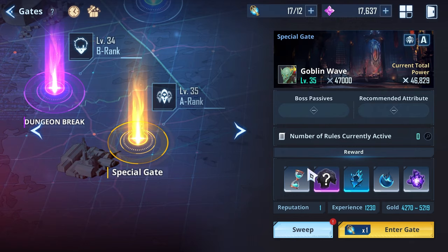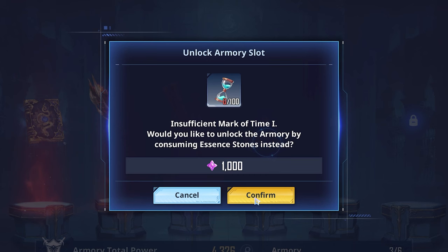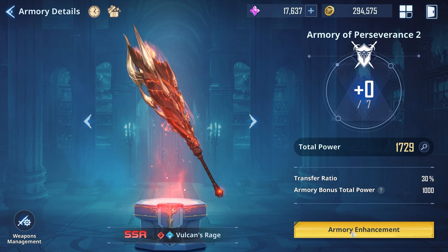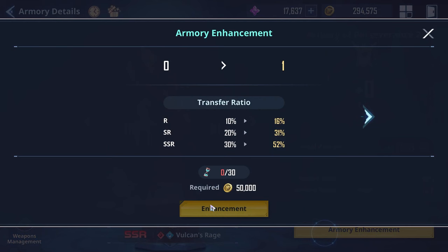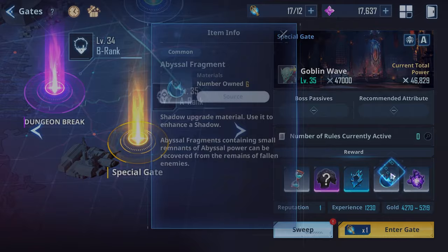Other rewards include marks of time, which are used in the armory to unlock armory slots — costing either 100 marks of time or 1,000 essence stones — or for enhancing your current weapons already in your armory to give you a bunch of extra stats. You can also obtain traces of shadows, abyssal fragments, and shadow energies.